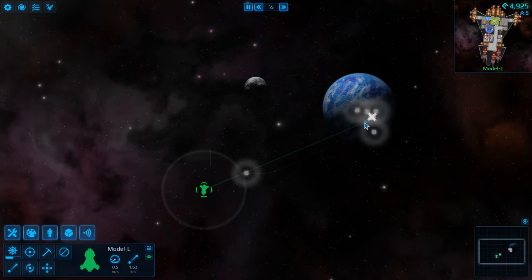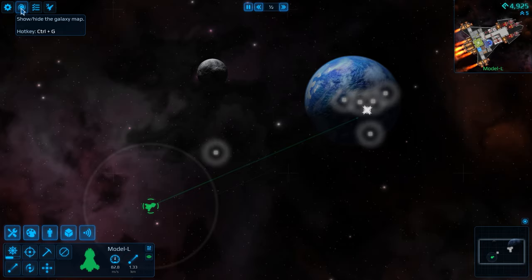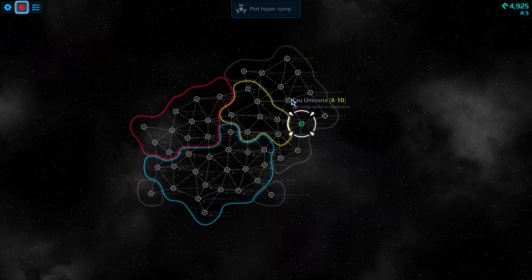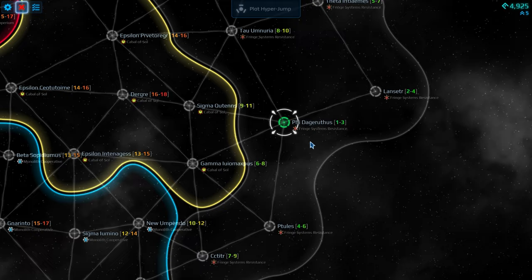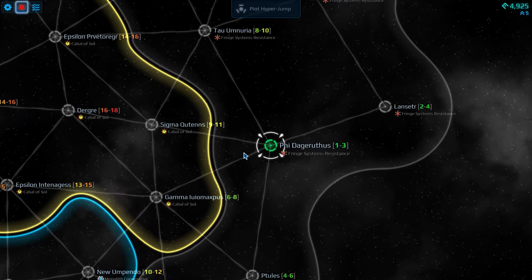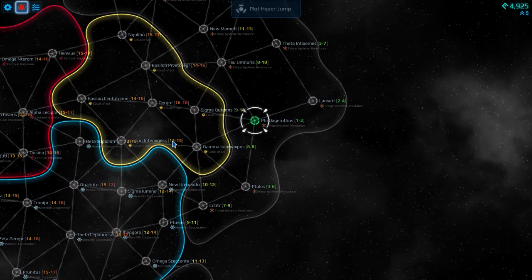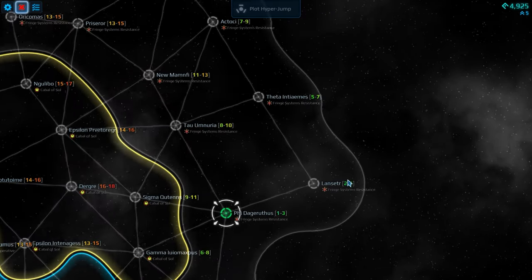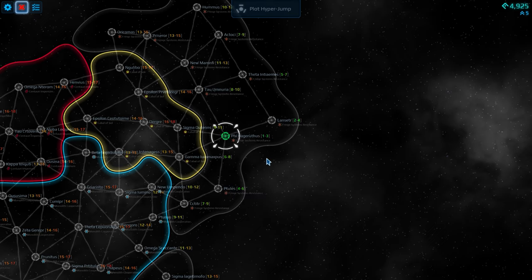Let's go back to this space station and we're going to go to the galaxy map. This is kind of where you'll exist. Each one of these dots is a solar system with some planets and a sun of some sort. The planets aren't really accessible, however the star normally has space stations around it. The higher the number — for instance this 13 to 15 — that is actually a difficulty level. Currently we're in 1 to 3, then 2 to 4 and 5 to 7, so on and so forth.